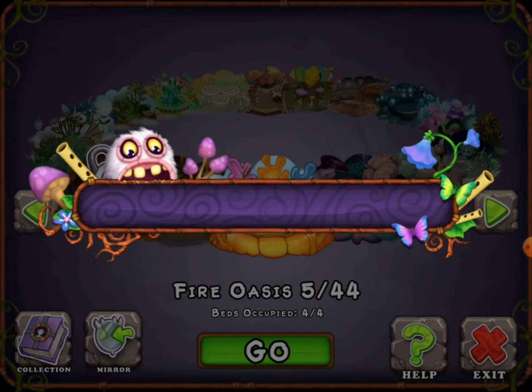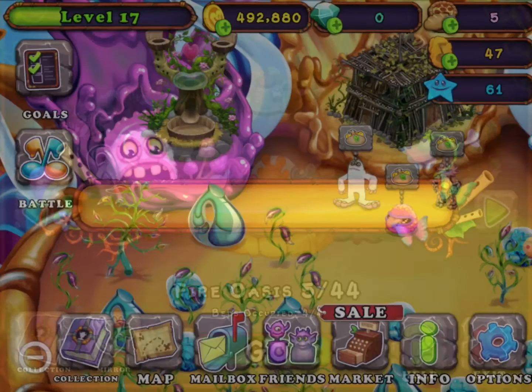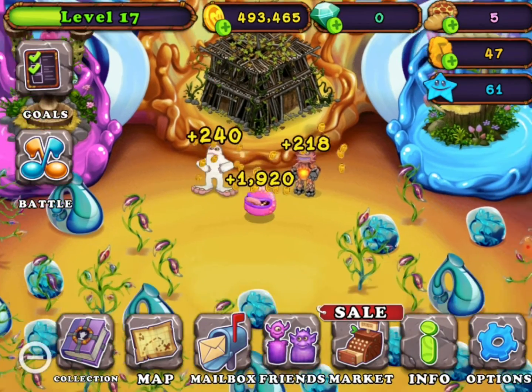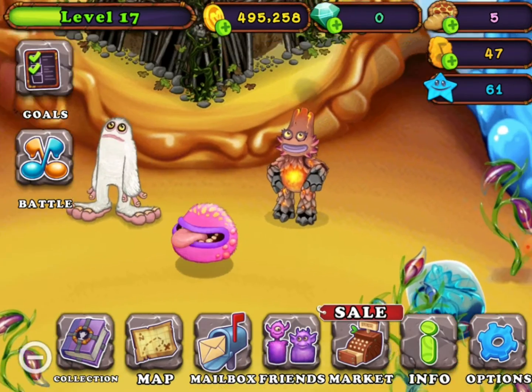Now let's go to Fire Oasis. There's my Mammoth, Grandma, and Kena.